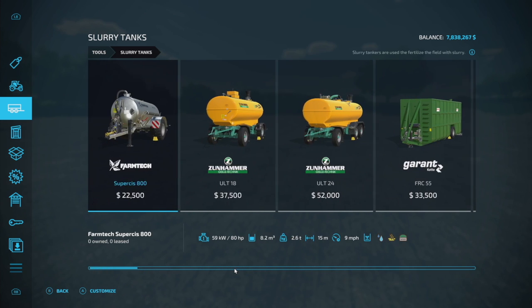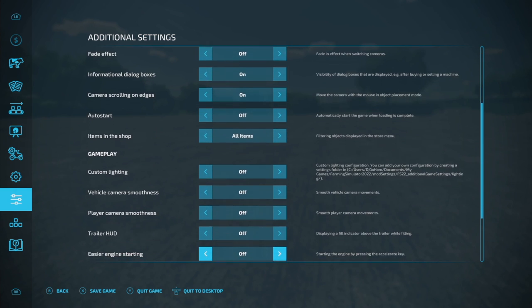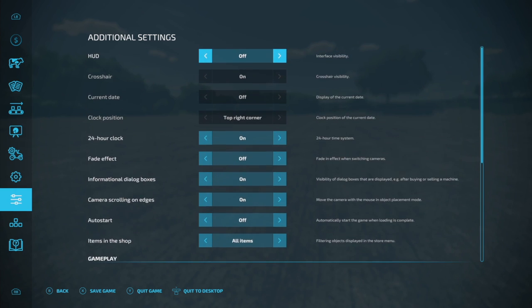One of my favorite mods from Farming Simulator 19 is back and better than ever — this is the Additional Game Settings. It's kind of like F12 or F11 was in FS19, but so much more has been added. You can turn your HUD on and off, adjust crosshair, current date and clock position, toggle a 24-hour clock, and turn a fade effect on and off when switching cameras.